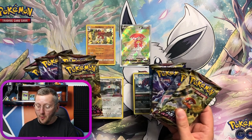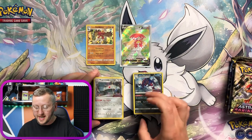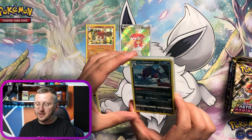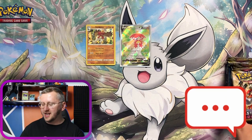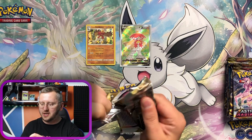Alright guys — I opened two boxes and we have those gorgeous eight packs we're gonna open in a second. We also have the decks with Magnezone — gorgeous one — and the Hisuian Samurott. Let me know in the comments down below which one is better, which one do you like more. Let's crack on with these packs!